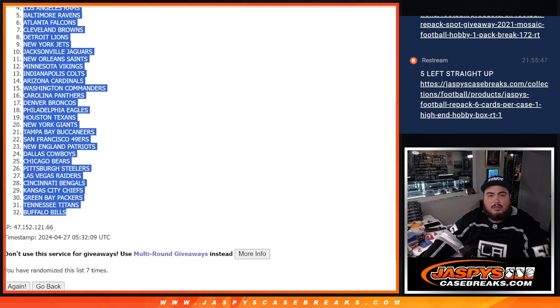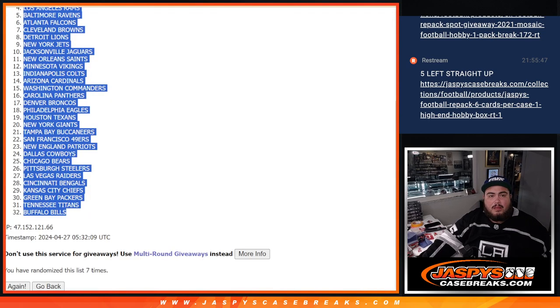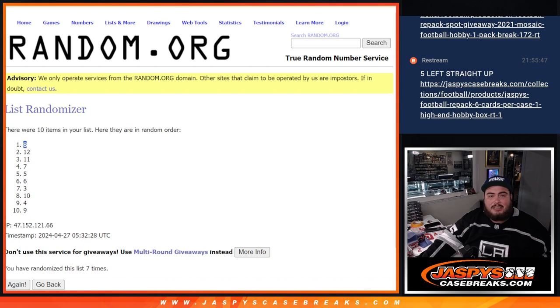Dolphins out of the Bills. Alright, and then we're just going to quickly generate a case number. These are the ones remaining - one, two, three, four, five, six, seven. Case eight. Nice.